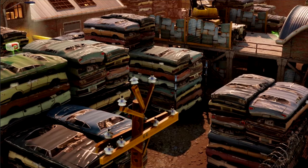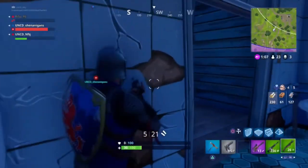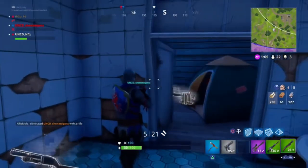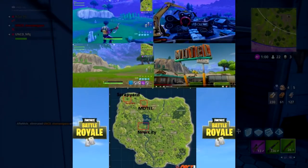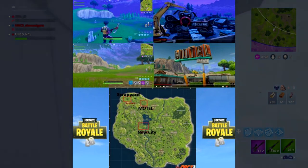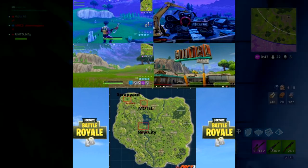This next picture is a scrap yard. I know for sure this is all the way in the left corner — the northwest kind of area of the map. It looks cool; I don't know what to expect, maybe something like the container park. As you can see, there's a little scrap yard there with familiar-style locations. In this image I'm showing where the locations are going to be: the scrap yard, the motel, and the new city — that's what we know about now.